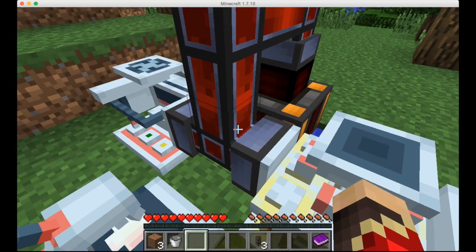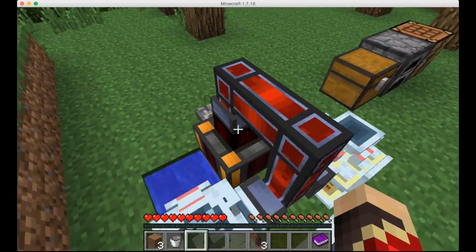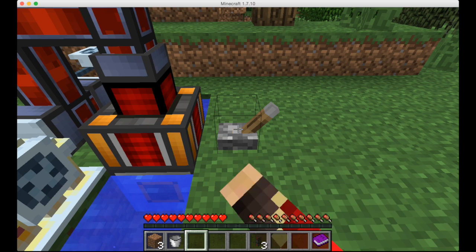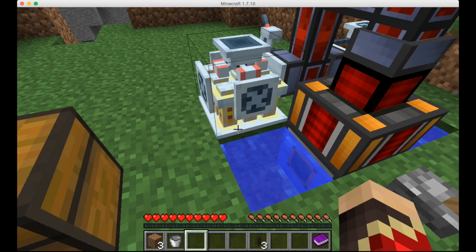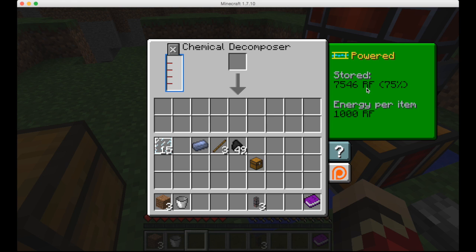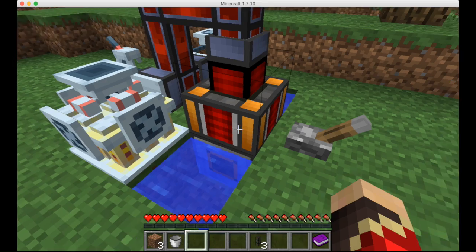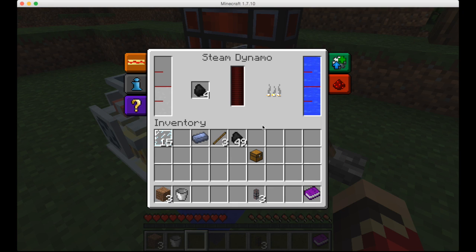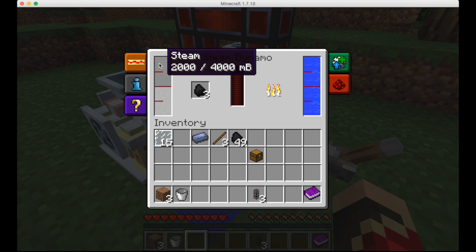The steam dynamo will produce a bunch of redstone flux. It will output it into the flux duct, which will transfer the energy into the decomposer and synthesizer. Right now they are both not powered because the steam dynamo isn't on, but everything begins when you flick that lever. You'll see it will start filling up with steam and it says it is outputting power — you'll be able to see it filling up with redstone flux.